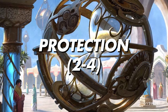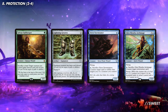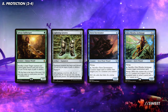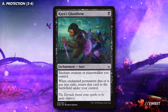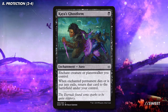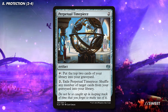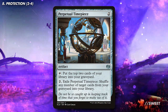As a fair chunk of the plan for the deck revolves around having the commander out, we want to run a couple of bits of protection to keep it around. First up are cards that make it much harder to remove. We can give it Shroud with Sylvan Safekeeper and Lightning Greaves. We then also have some effects that can counter some removal with Siren Stormtamer and Gleemax Archmage. Then there is also Kaya's Ghostform, which we can put onto Muldrotha so that when it dies it returns to the battlefield. Then we can recast the Ghostform and put it back on, ready to protect it all over again. But it's not just Muldrotha that we need to protect — our graveyard will also need a bit of protection as well. Perpetual Timepiece is a great card that can help mill us, but importantly also lets us dodge any graveyard hate our opponents are throwing around.